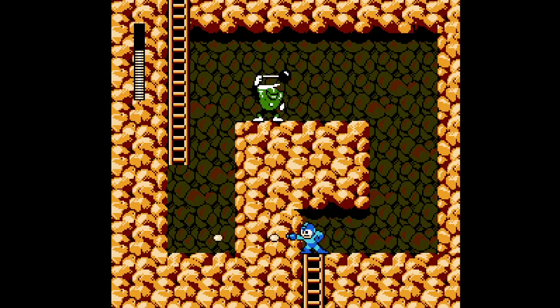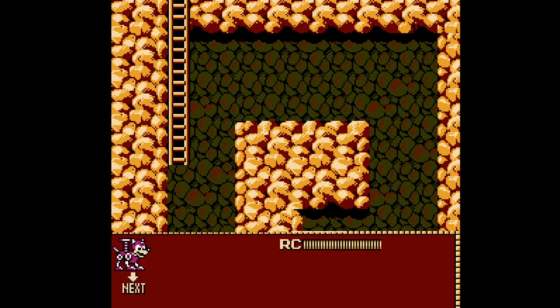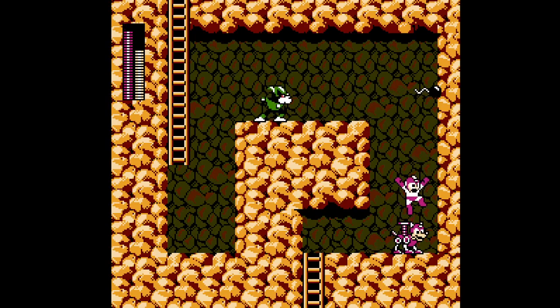The game immediately throws us into more learning. This cliff is impossibly high. There's no way our three tile jump can get us over it unless we consult that beautiful manual again and learn about Rush. We press the start button to bring up the menu and navigate to the next page where we find an item ready and waiting for us: Rush Coil. By equipping this, shooting to summon the Robo-Pup and jumping on his back, we easily reach the upper platform.